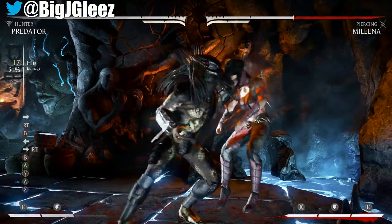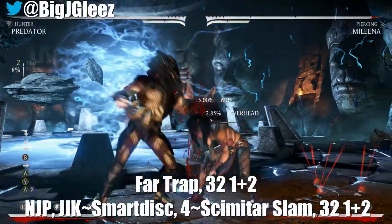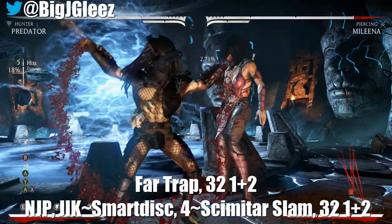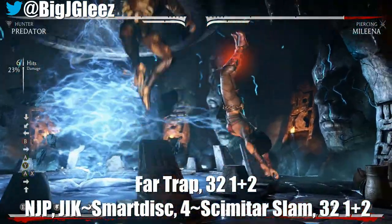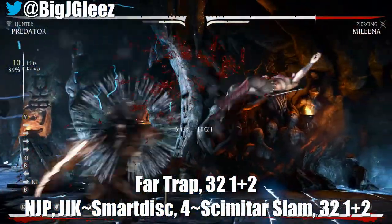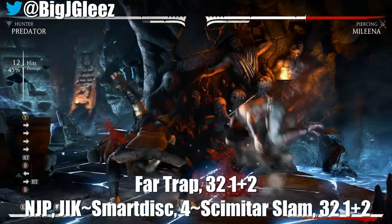Right here we're looking at a trap setup with the Hunter Predator. What we're actually gonna do is throw that far trap, go in with three, two, one plus two together — we're gonna throw the opponent directly on the trap. That's where the animation sends them, so it's perfect as far as spacing. From there: neutral jump punch, jumping kick, smart disk, four for the slam, then three, two.